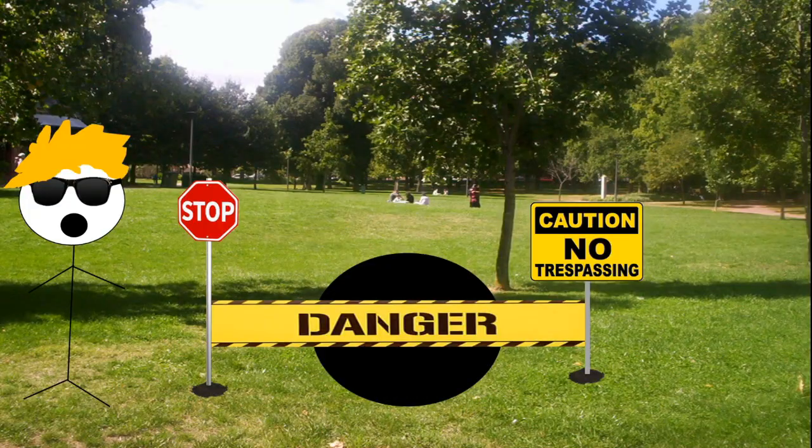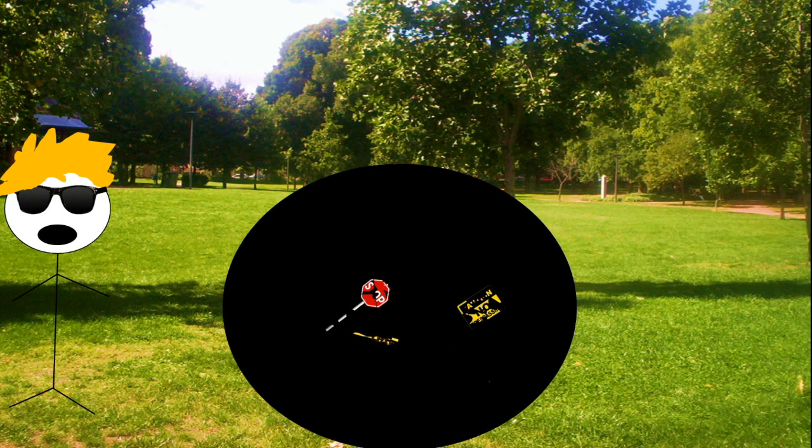Step 3. Put security measures around your black hole so it is safe. Step 4. Put everyone you hate in the black hole for them to disappear forever.